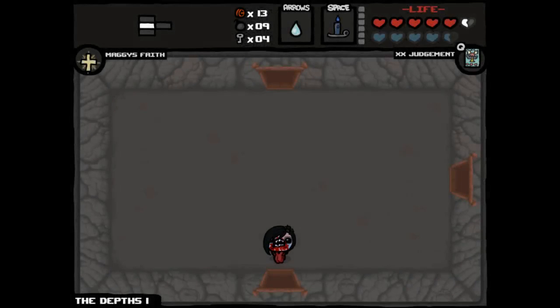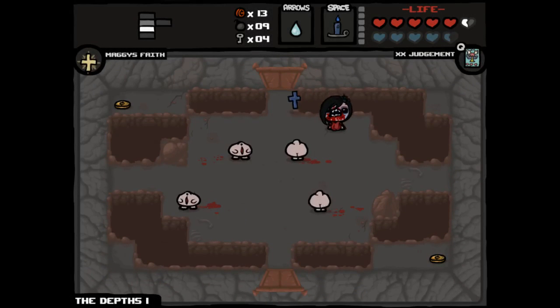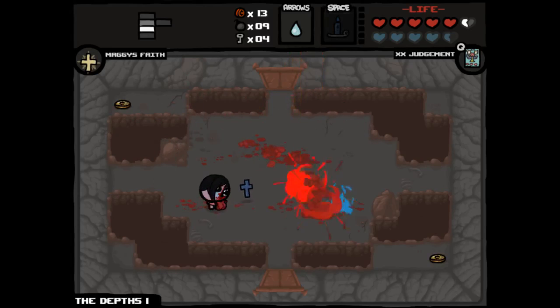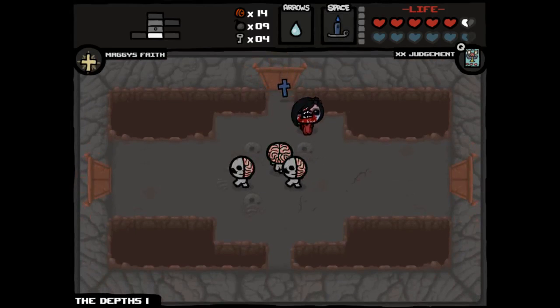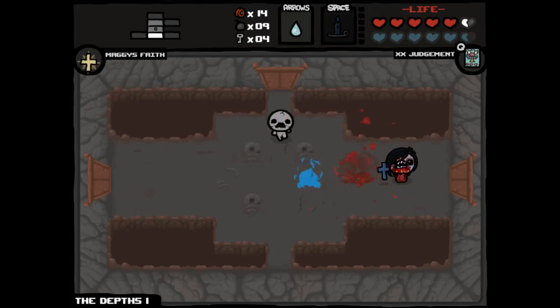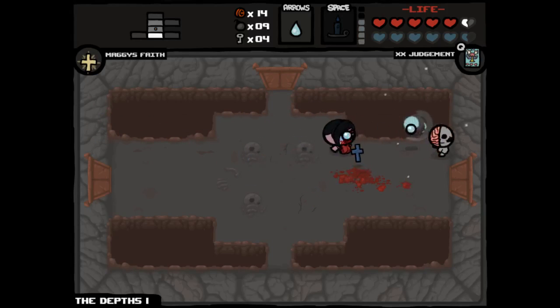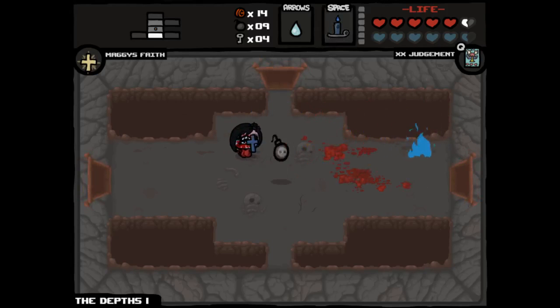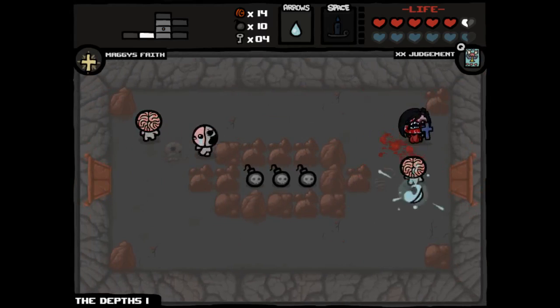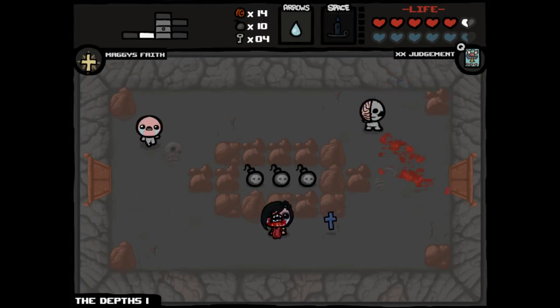The problem with Maggie's Faith is that we're going to be a little bit more anxious to gamble on blood banks, but in the whole scheme of things Maggie's Faith will usually pay out better. We're hoping for maybe a Mom's Purse or something like that in our shop. We're on the Depths Part One — which is very nice, as opposed to being on Necropolis, or god forbid an XL floor. Was concerned that something like that might happen.